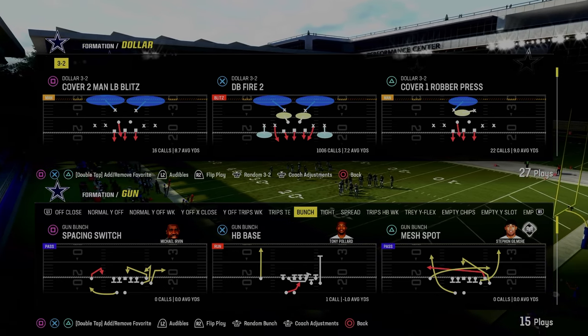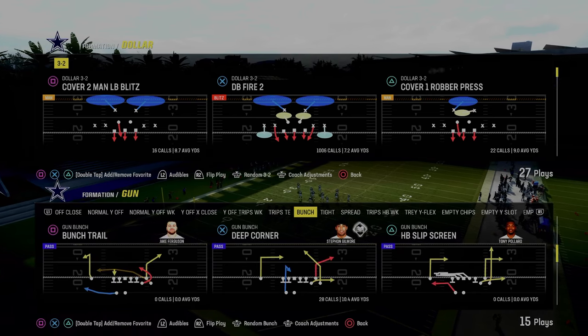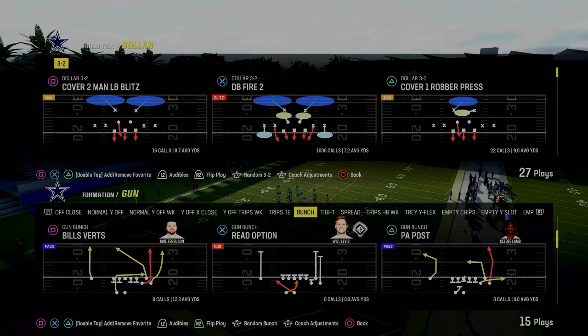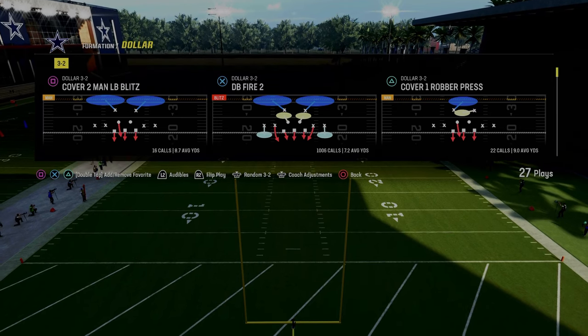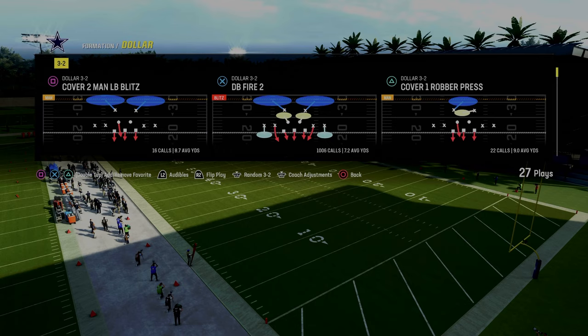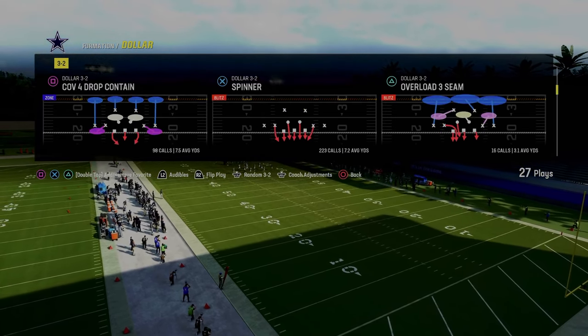In today's video, I'm going to show you the best five-man blitz in all of Madden 24, and I'm going to show you how to run this blitz against several different formations. We're going to start in Bunch, obviously Bunch being the most popular offense in the game. You want to have this blitz work really well against Bunch. It's going to be really good against Bunch, against Tight. We are going to show you a nice little modification to make this blitz work a little bit better against Trips Tight End style formations.